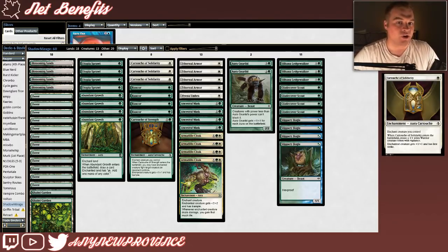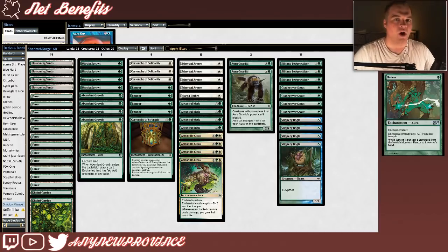Next up is Cartouche of Solidarity, which costs 1 white to give enchanted creature +1/+1 and first strike. When it enters the battlefield, you create a 1/1 white warrior creature token with vigilance. Not only does Cartouche of Solidarity provide a warm body to sacrifice to edicts, it also gives us a creature to target with all of our aura spells if the worst happens and we run out of Boggles. Of course we're running the best green aura in the Pauper format: Rancor. It costs 1 green to give enchanted creature +2/+0 and trample. What makes Rancor so amazing is that when it's put into the graveyard from the battlefield, you get to return it to its owner's hand — so even if we have to trade a Boggle aggressively in combat, we still get Rancor back to start boggling up the next hexproof creature.